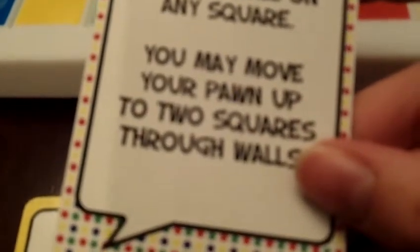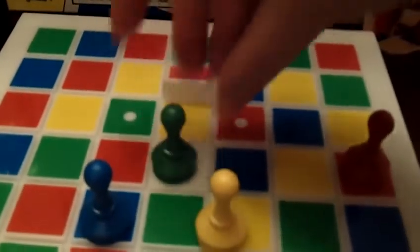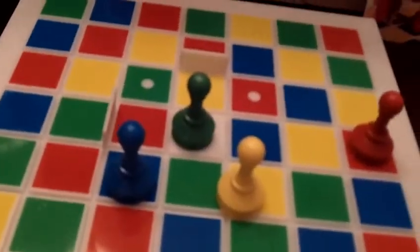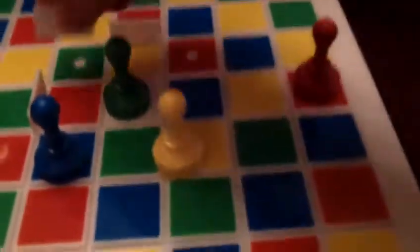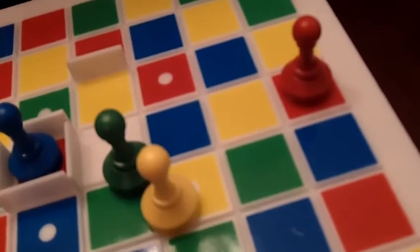Some cards let you place a wall on any square and you may move your pawn up to two squares through walls. So if this guy was over here and he wanted to move two spots, he could move right through that wall. Basically you take turns drawing cards, picking which ones you want to use, and putting walls up. The point is to trap somebody — and that pawn is out. The last pawn standing wins.